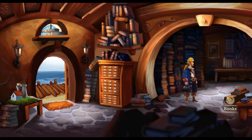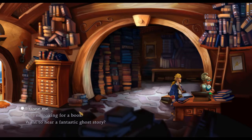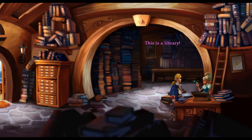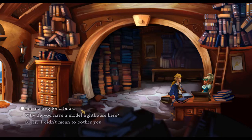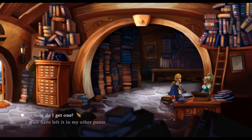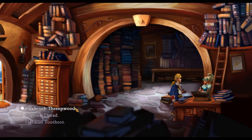I need some books. Shhh - this is a library, whisper! Now what is it? I'm looking for a book. Do you have a library card? Well, the voodoo lady has one. No. How do I get one? I'll need some personal information. Name? Guybrush Threepwood - or Captain Jen Herman Toothrot. Herman's the crazy old fella from the last game. Guybrush Threepwood.